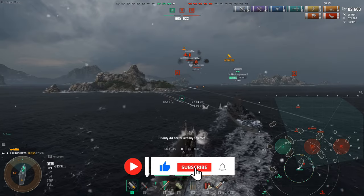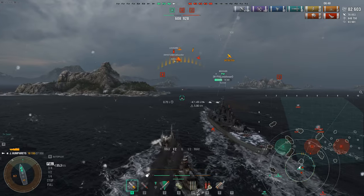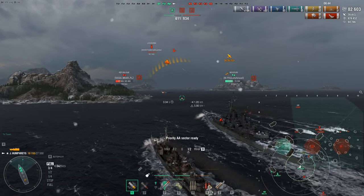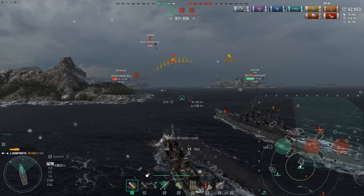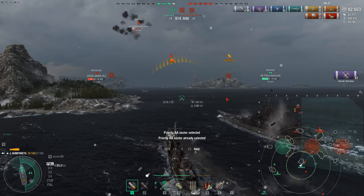We get another kill, it looks like from our Malta. This game could end up being a really close one. We stick with the Missouri to double up our AA and maximize AA firepower to knock out more Essex planes. Look — Essex torpedo planes were able to get the drop on us even with this amount of AA. Essex is literally that powerful. The torpedo shot was totally wolffed right there. Louisiana planes are also coming in — wish we had defensive fire right now.